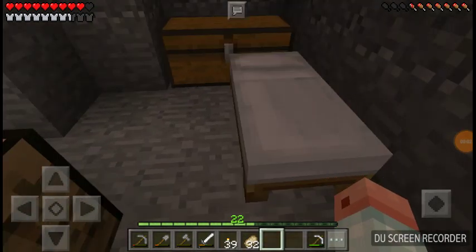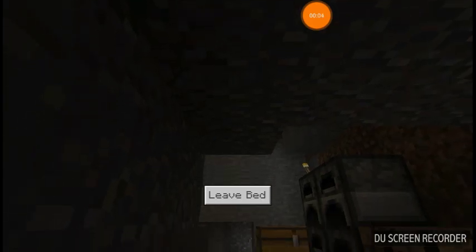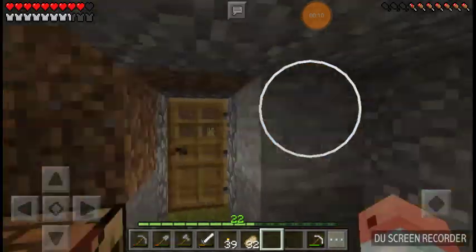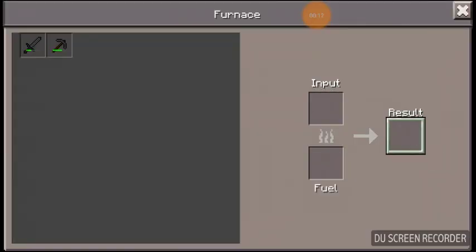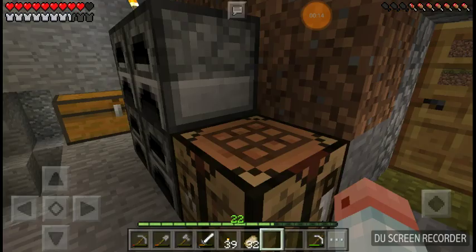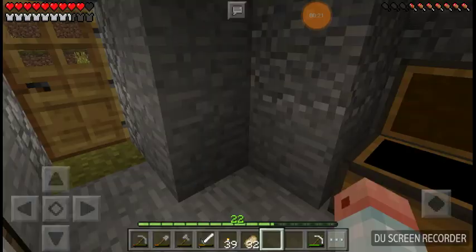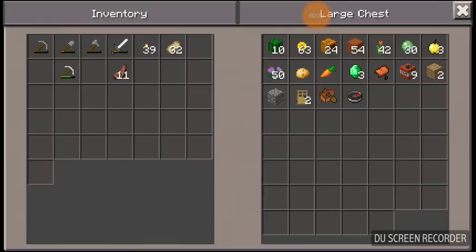Hello everyone, the Retro Gamer here. We are back to Minecraft. When we left off we adventured far and wide. I also got an ender pearl. In the chest on my right I got 30 slime balls, and I got a carrot and potato.